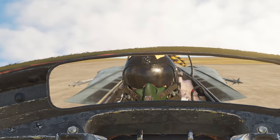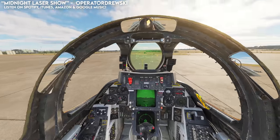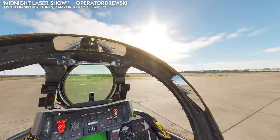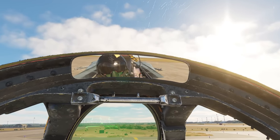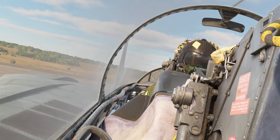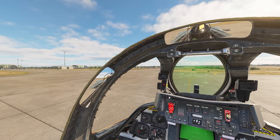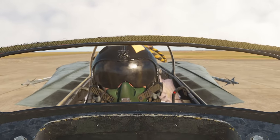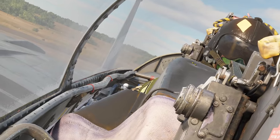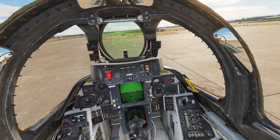Hey guys, Drewski here, and today we're flying the F-14B Tomcat. We're doing a little bit of air support with this bad boy today. We're going to be protecting some Viggens, and we got Jester in the backseat. He's the RIO doing all the radar intercept and weapons stuff. So all we have to do is click a few buttons and trust that he can lock on to things, which we'll see if he does, because sometimes he doesn't want to lock on.